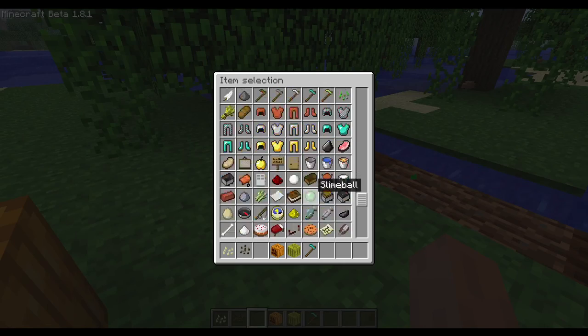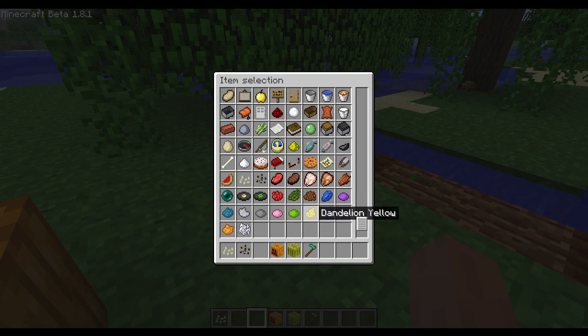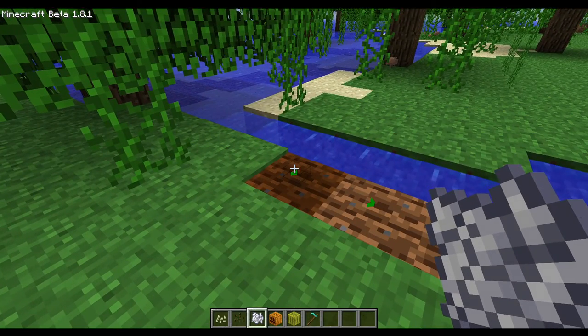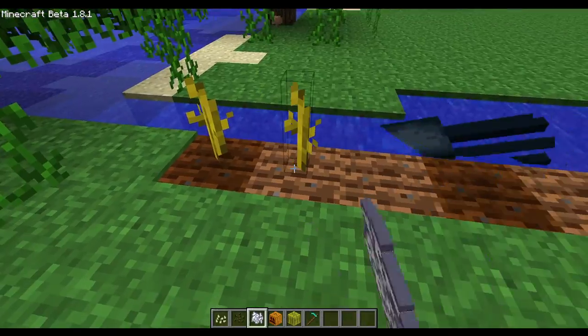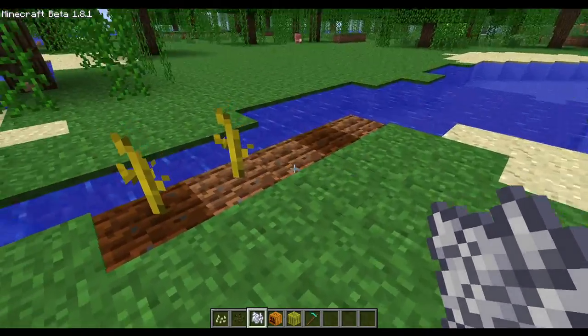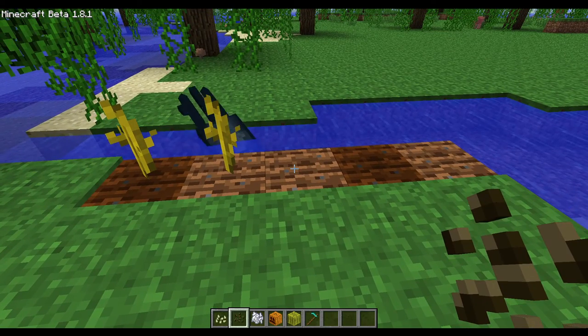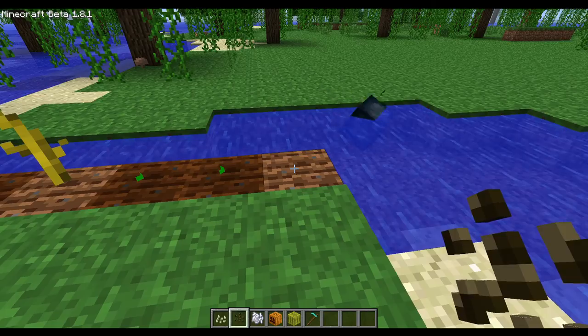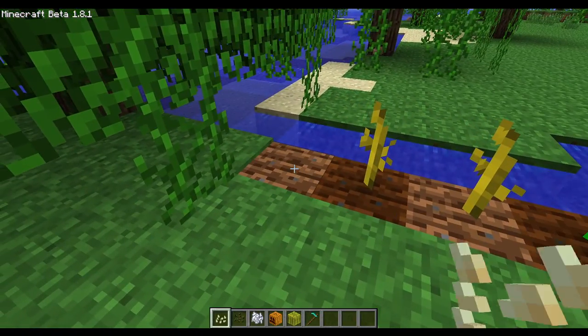So let me grab some bone meal so I can show it to you. Right-click - as you can see, it grows it completely with one click. And after some time, it will grow into a plant. So let's plant some more - melon, pumpkin, melon, pumpkin.